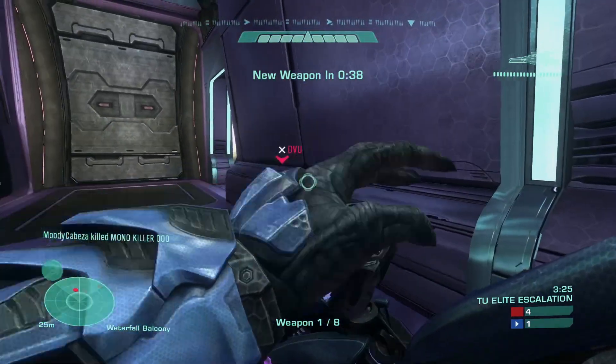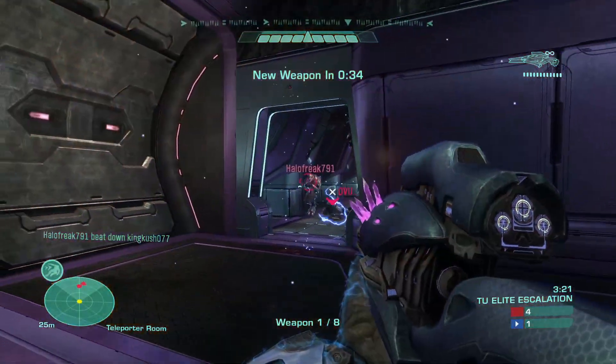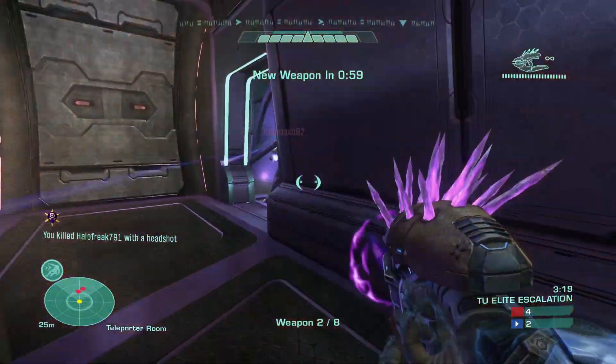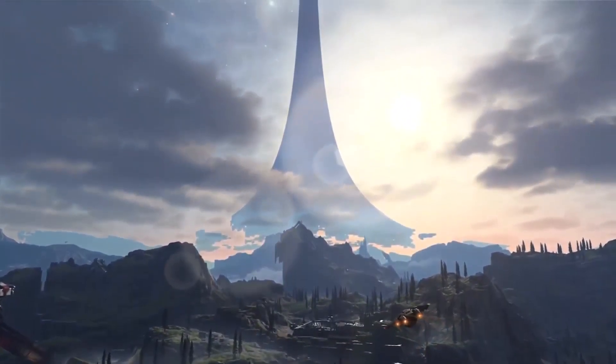Last year 343 told us we would be helping with the development of Halo Infinite by testing it out in early preview builds, as we have done with MCC over the last year and a half — with the game coming to PC and developing new features and progression added to it over time. With Halo Infinite this will be very similar based on what 343 has told us so far.